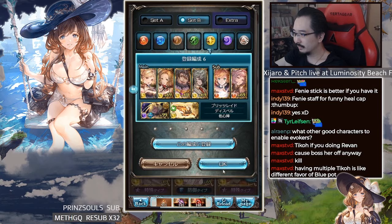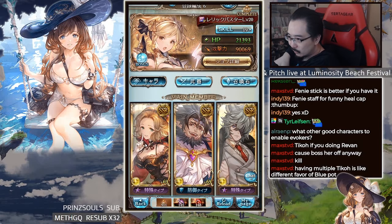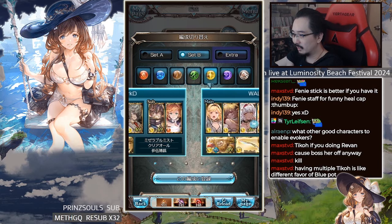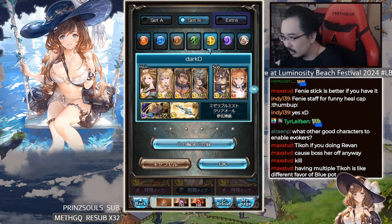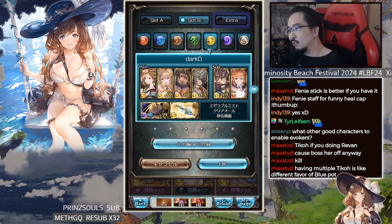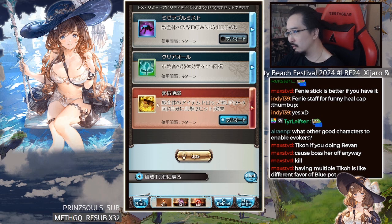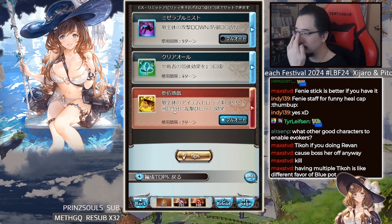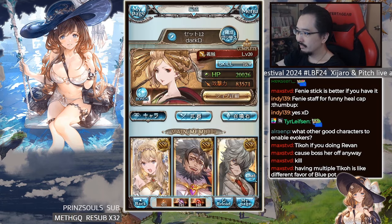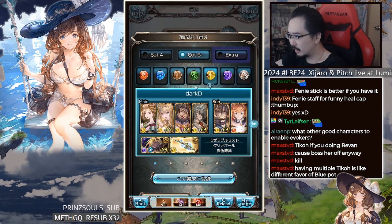There's also another burst setup that doesn't use Florence — a slightly faster one using Gizoku on Bandit Tycoon's ultimate mastery, which gives Flurry through the bounty ultimate skill. Magnatree as well. That's light covered.